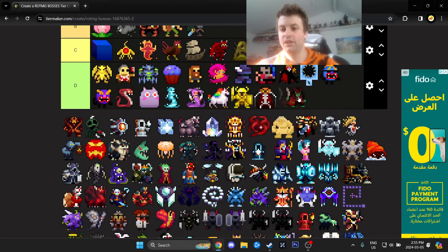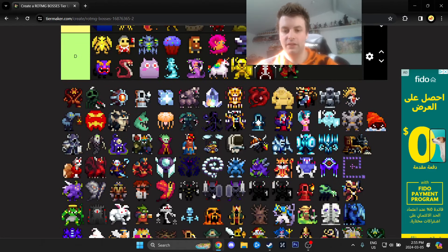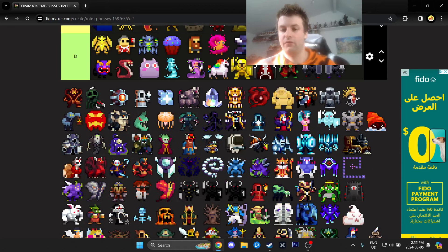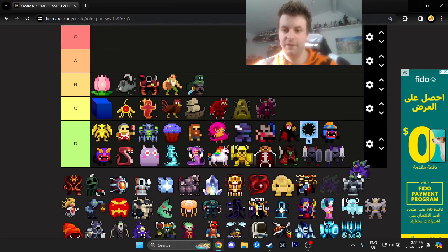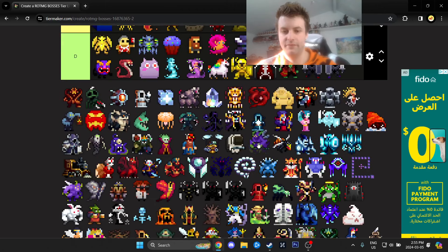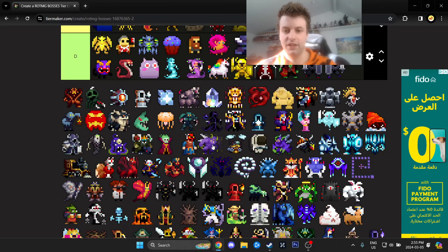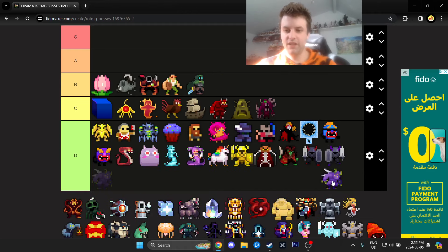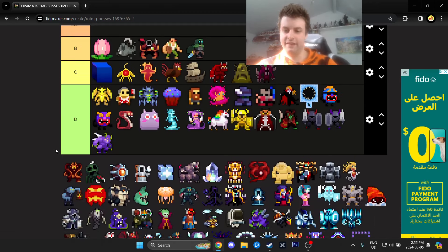Davy Jones — way too easy, desperately needs a rework. Stone Guardians — way too easy, also need a rework. Original Malthus from Abyss of Demons — honestly not hard at all.